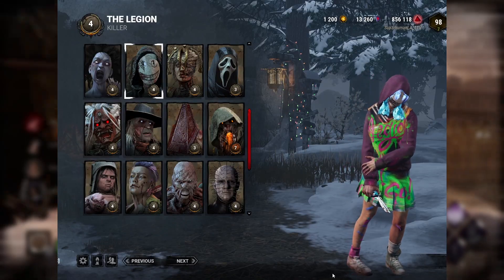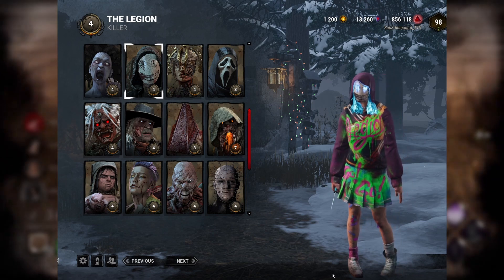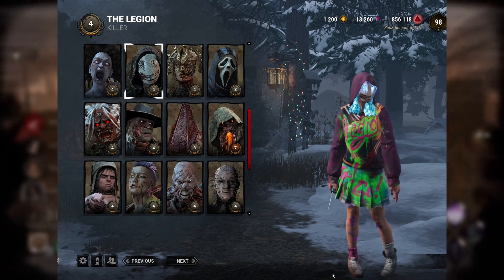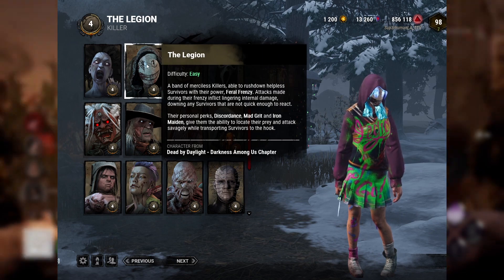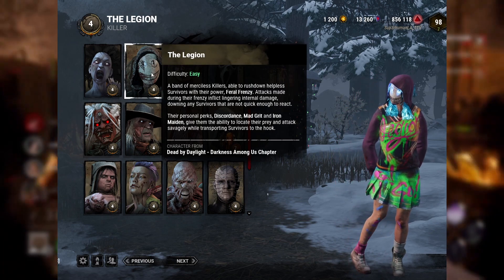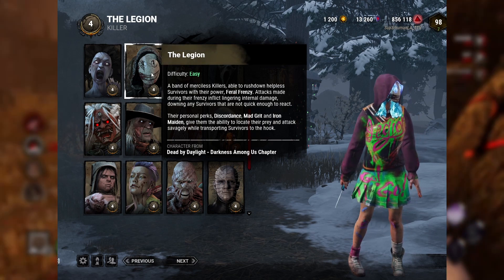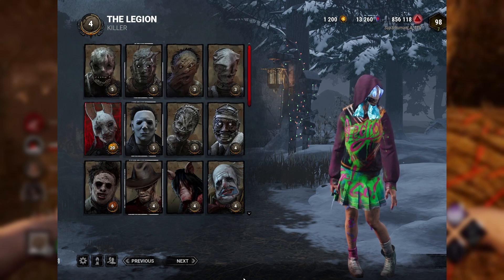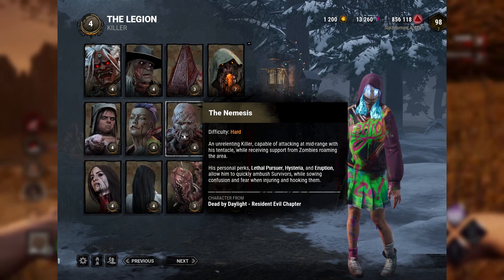The first way to massively step up your killer game is extremely obvious but needs to be talked about because it comes into play later: you need to know your killer's power. The Legion has the ability to injure survivors, but in order to put them into the dying state needs to use their M1, their basic attack. You have hybrid killers like the Nemesis who can down with an M1 or an M2.